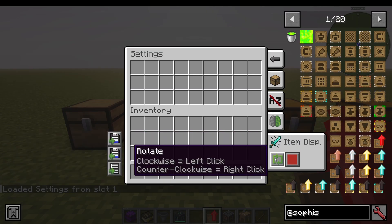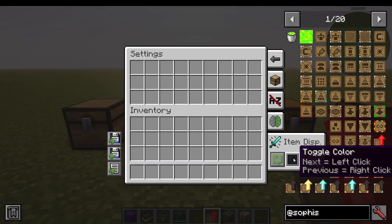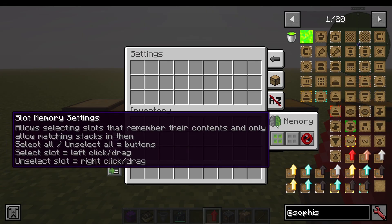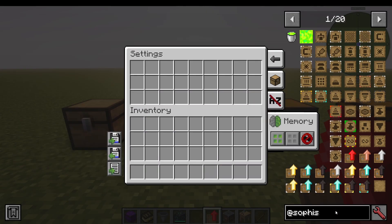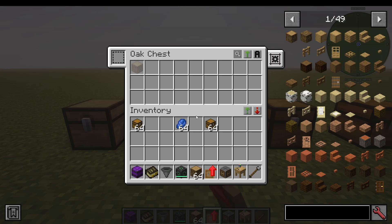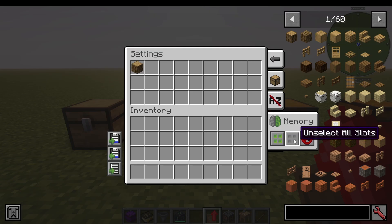I can go to item display settings — do I want to rotate? And I want to toggle colors for the items. I can also set slot memory: allow selecting slots to remember their contents and only allow matching stacks in them. For example, if I put in oak logs, I can just drag it from Just Enough Items into here and it will only allow oak logs in that slot. I can select all slots, unselect all slots, and I can ignore the NBT data, which is a bit more complex.